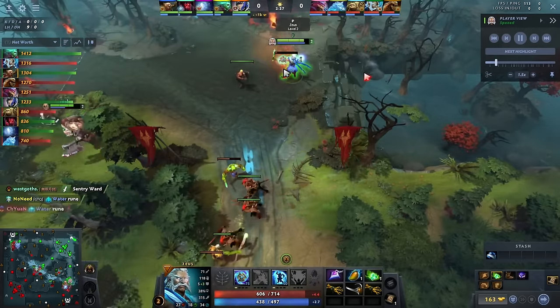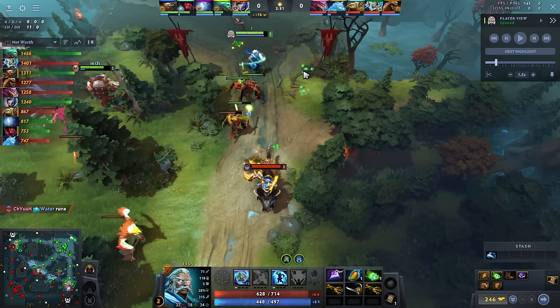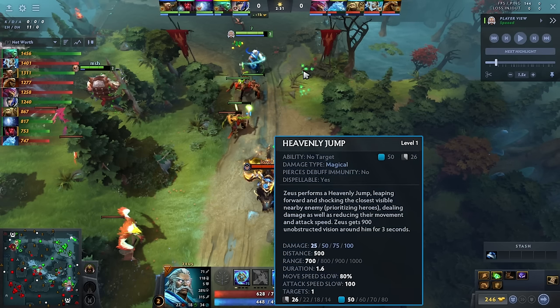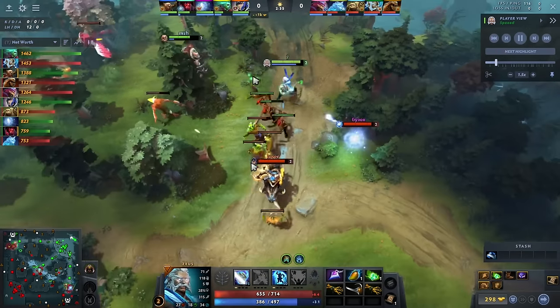The nice thing about this hero is as a ranged hero — a lot of range heroes in the offlane like DPs, Vipers, if they get ganked by like a Tusk, they just die. But Zeus never has that problem because he has Heavenly Jump, which is a super long slow — a 1.6 second attack speed and movement speed slow. This thing is insane. It only hits one target, but it's pretty insane.